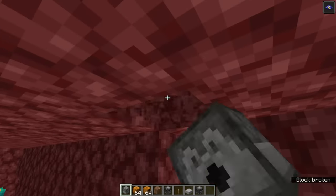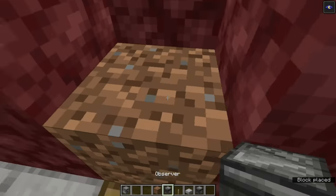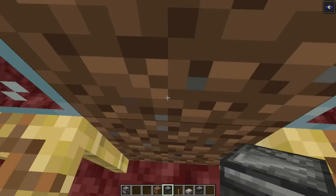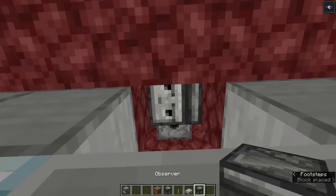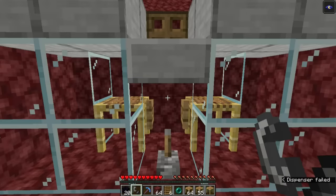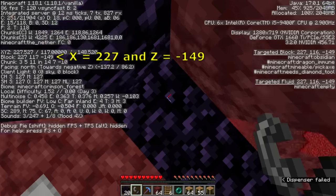Directly over the trapdoor, place a dispenser facing down, and load it with as many carved pumpkins as you would like piglins in the bartering farm — I'll use 128 in this example. Place a temporary block and an observer looking down so that it powers the block next to the dispenser, and drop down through the trapdoor to get back to the bartering stations. Remove the temporary blocks and place a lever on the floor and power it to open the gate. Place a top slab over it, and place another observer looking at the observer that's already overhead. You should hear the dispenser repeatedly firing — the piglin farm is now activated. Build a portal frame nearby and write down its X and Z coordinates, labeling this information so that you don't get it confused with the coordinates at the center of the spawning area.